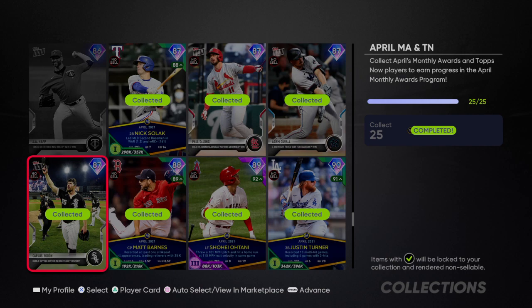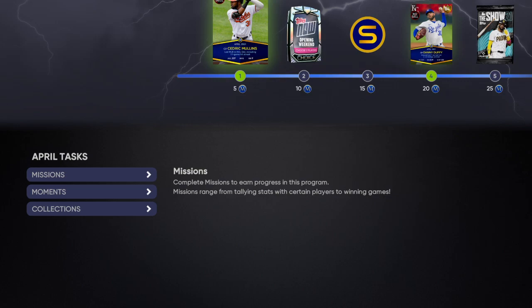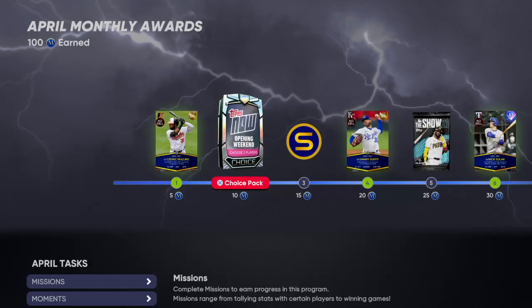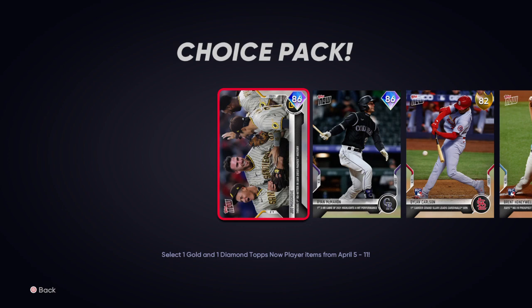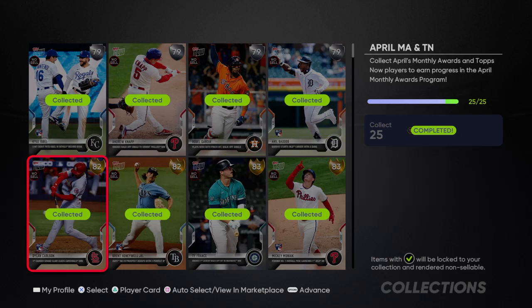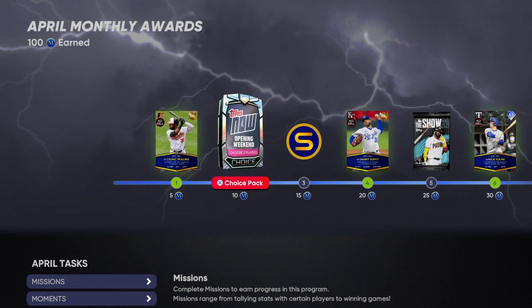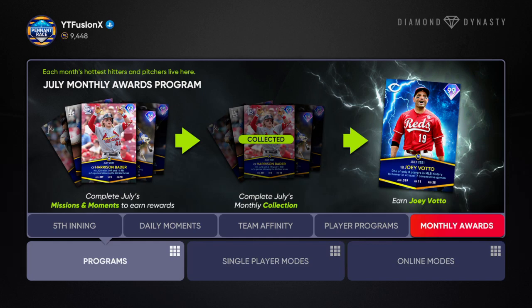Now for the collection, you need to do Tops Now — you can miss out on a couple of cards. I only missed out on one because I did not feel like buying him. April's Tops Now moments were pretty simple but there was one I couldn't get through. I would not recommend selling the Tops Now cards you get out of these packs because you can put them in the collection.